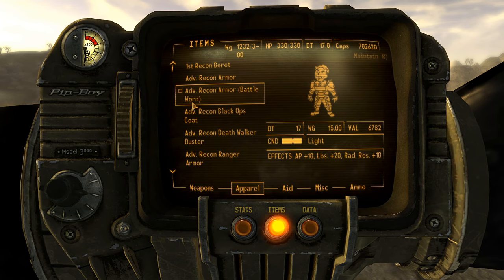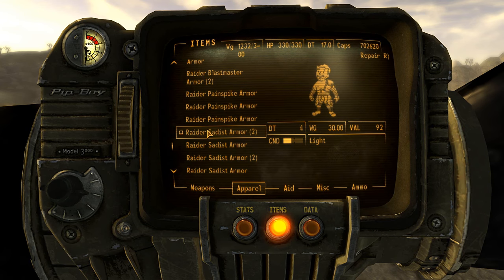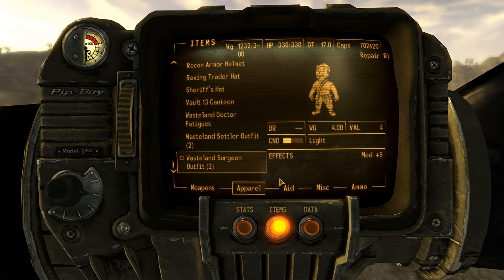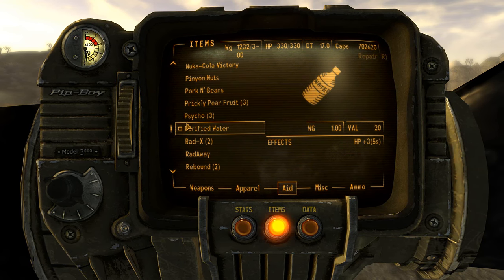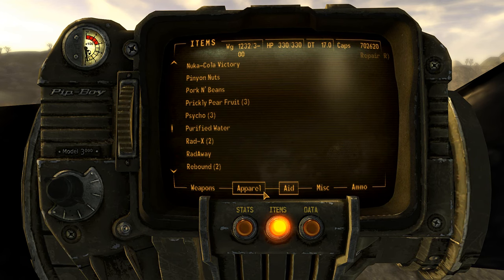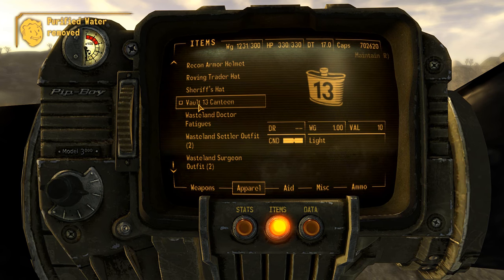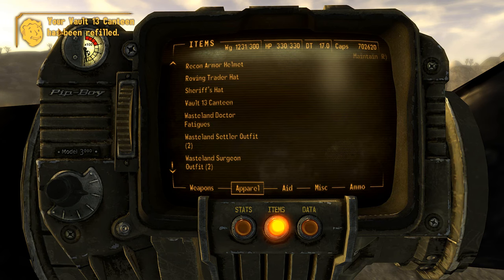So it puts it into the apparel section, and if we go and find the Vault 13 Canteen, which is usually near the bottom right here, and say if you have at least one purified water inside your inventory, then you will be able to fill it back up. All you have to do is select it, and purified water removed, and your Vault 13 Canteen has been refilled.